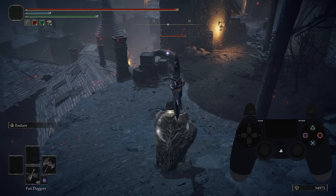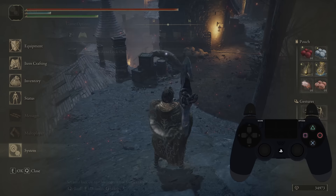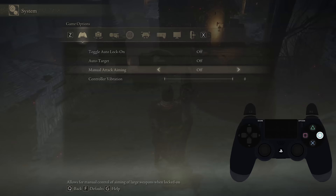I'd like to quickly clear up any misconceptions about this mechanic's effect on jumping attacks — that is to say, it has none. Jumping while locked on will always turn towards your lock-on target. But you can slightly adjust the fall motion of your jump by pushing the stick in the desired direction, just like in Sekiro. This works regardless of the manual attack aiming option, so don't get it confused.